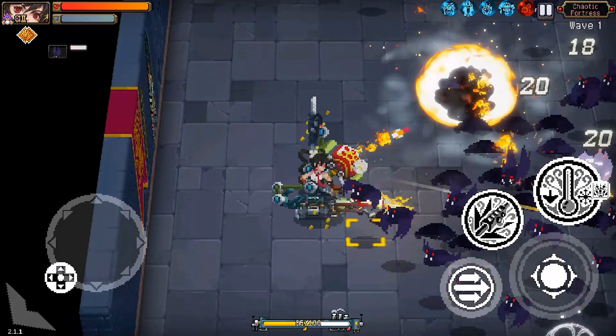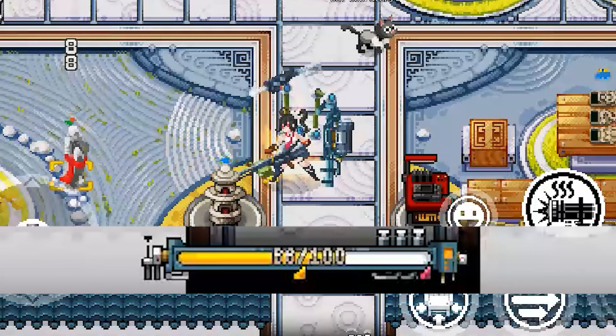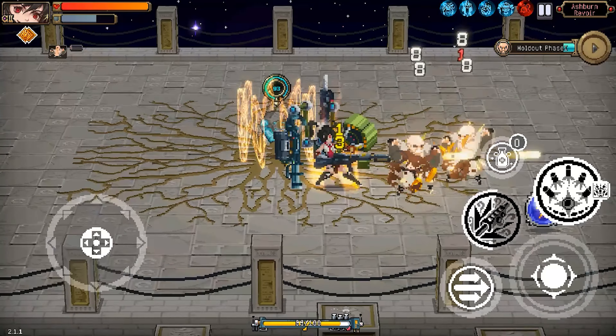In addition to her passive, when she reaches 50% of her overheat bar, she will gain movement speed, shoot faster, and she will have a chance to do stackable burning damage to enemies. This is applied when using her skills.